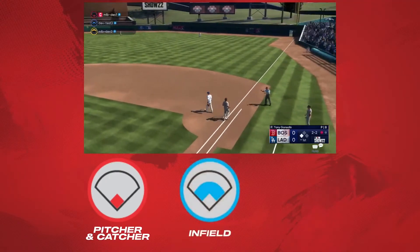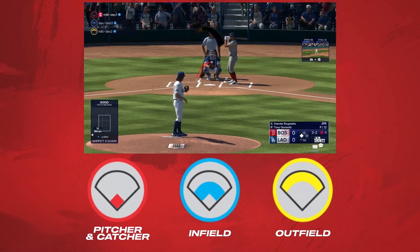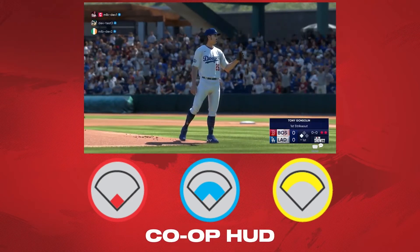Here's how the gameplay is going to go. Somebody's going to be playing pitcher and catcher, somebody's playing infield, and somebody's playing outfield — that's when you have three people on your team. That's going to switch through every inning. If you're pitching and catching one inning, the next you're going to move out to the outfield, then to the infield, then back to pitching and catching. The fun part is that in the ninth inning, somebody's going to either wreck it or make it for their team. Some people may not like it, but I think it makes it more fun because you never know who's going to end up pitching the last pitch or being at bat.